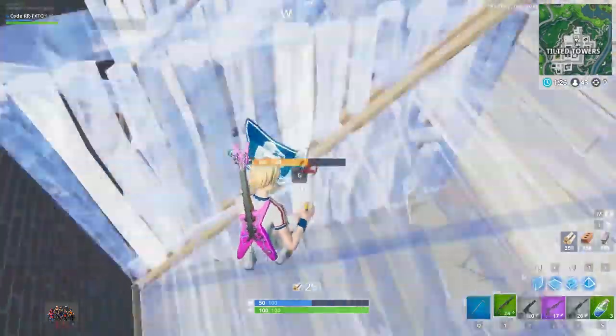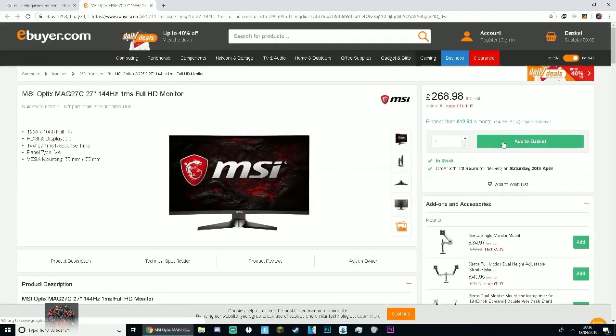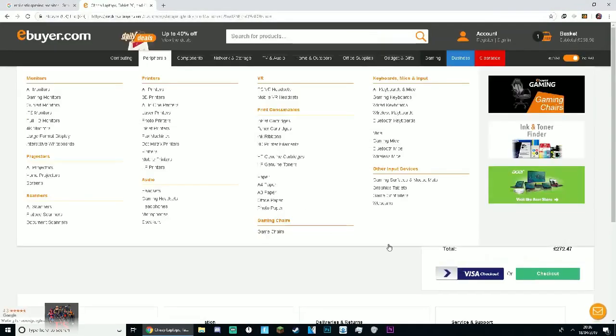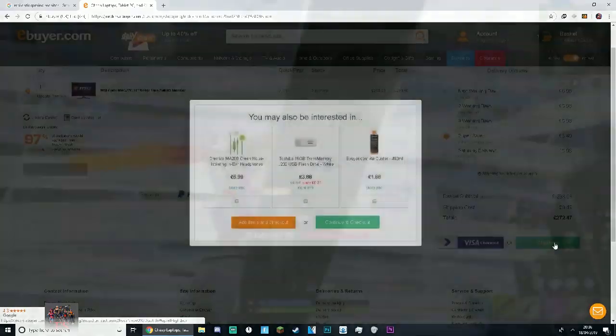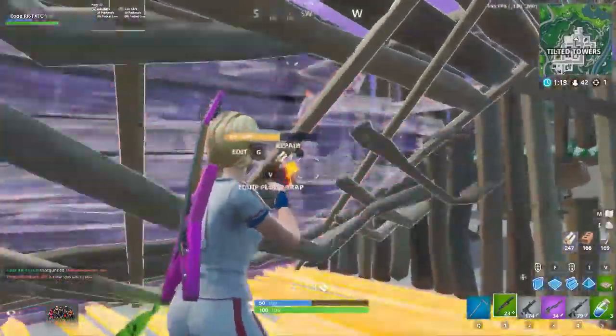As you guys can see, all you've got to do is buy MSI one-millisecond 144hz monitors at $200 each, buy three of them, and you've got yourself stretch resolution, more FOV, and an overall competitive advantage. This is literally better than stretch res — this is genuinely paying to win and it's insane.